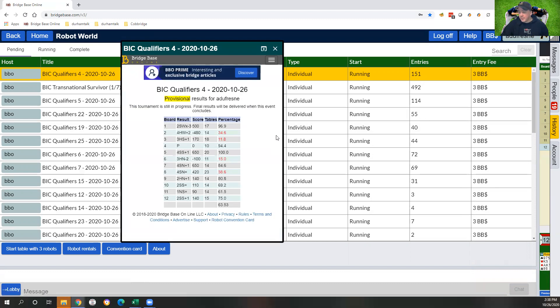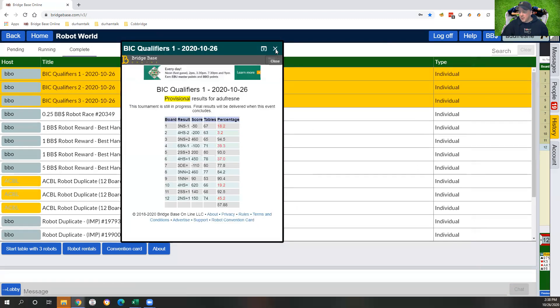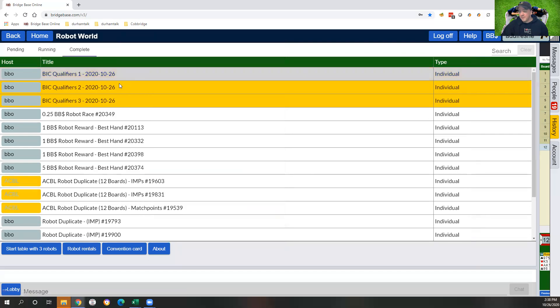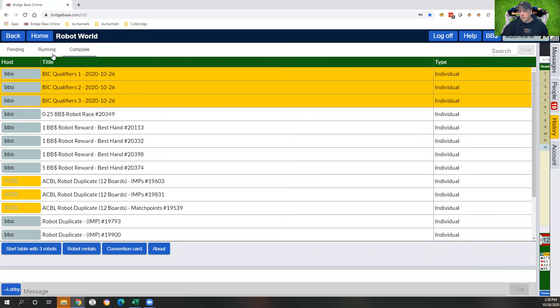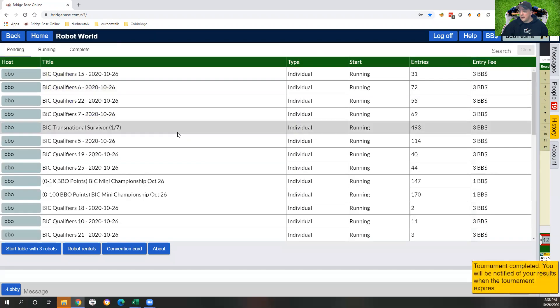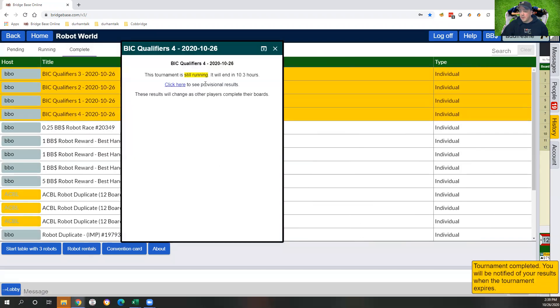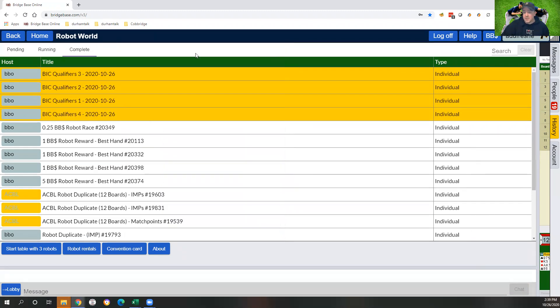63 on that one. We go to our complete tournament results — provisional results are 58, 55, 62, and we just did 63. So we're sitting at about 59.5 average for the first four qualifiers. Well on our way to qualifying in the first ten tournaments. I'll shut this down, upload it to YouTube, and do another one later this afternoon — probably five today and five tomorrow. Hope you're enjoying these.